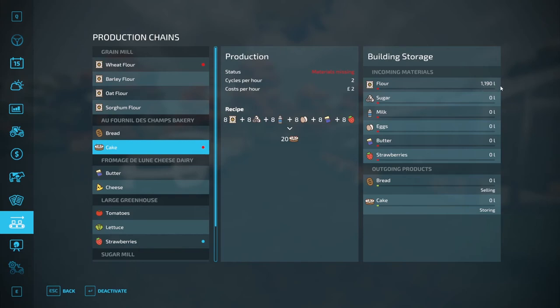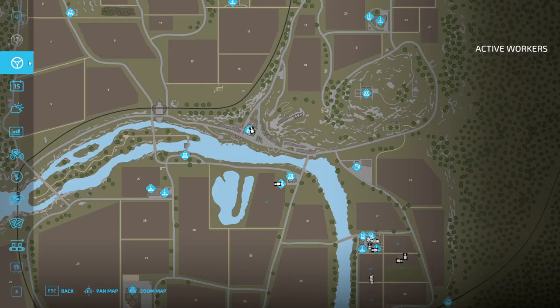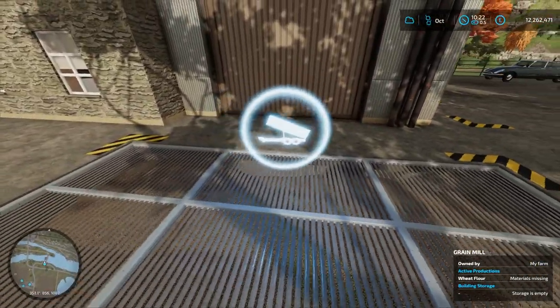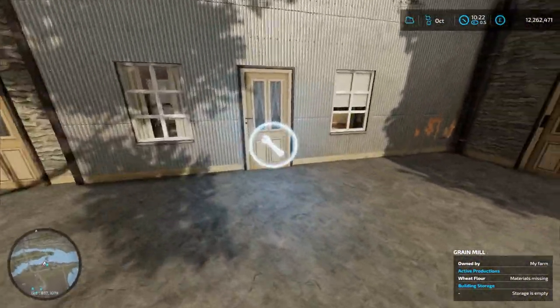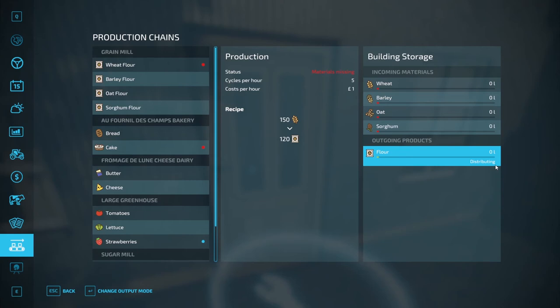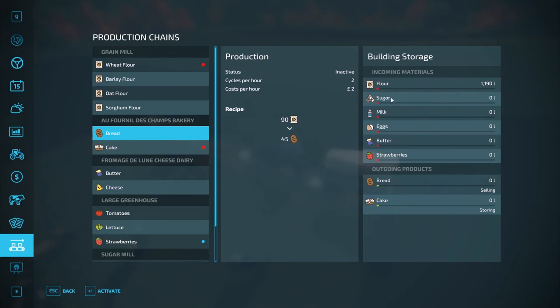To make flour, you need to take wheat, barley, oats or sorghum to the grain mill. I did a video on how to make bread and flour so you can check that out too. Drive your tractor trailer to the grain mill and tip your grain in. Once you've owned the building, press the interact button — whatever you've tipped will show on the side. Make sure it's active by pressing Enter. You'll see a little red dot when it's activated. Go over to flour and set it to distributing. Tip your grain, set it to distributing, and leave it — over time your flour will be produced.